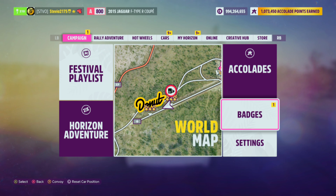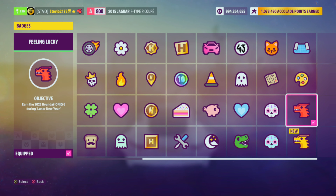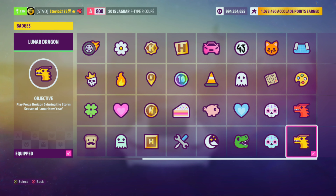Just a quick friendly reminder: if you literally just play during the Autumn Storm Season, you'll get the yellow Lunar Dragon Badge. Do not miss that, don't forget about it.